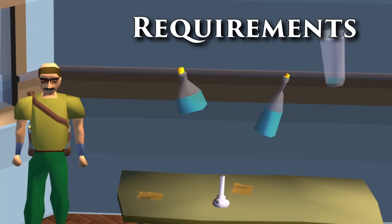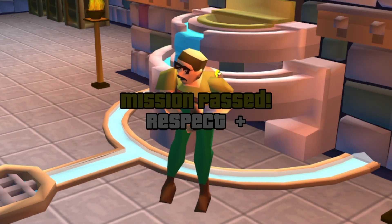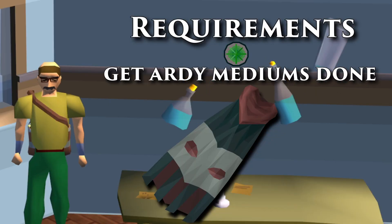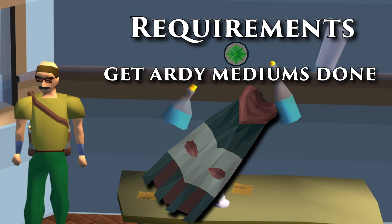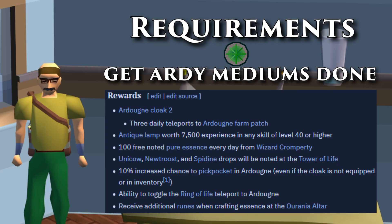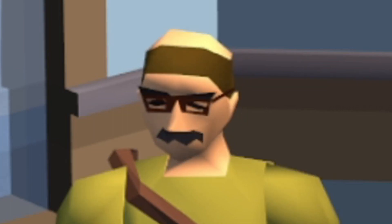Here are the requirements. First of all, Tower of Life - get it done. Sort out that big thing in the attic; it looks like the thing from Half-Life 1. You need to have your medium Ardougne diaries done so you can have your cloak, so you can just teleport right there. It also notes the red spider's eggs for you. But honestly, you should already have that done at this point. If you're collecting red spider's eggs before getting your Ardougne mediums done, you've done something wrong there.